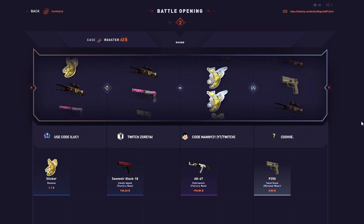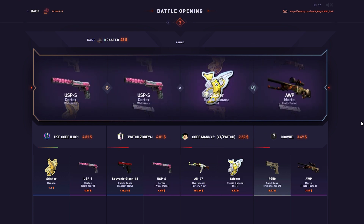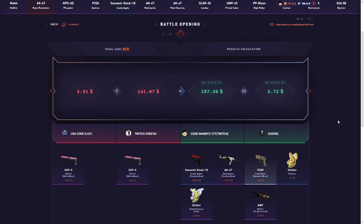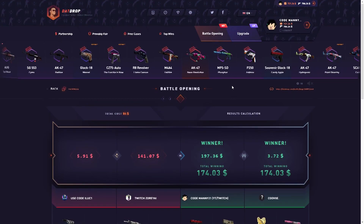He put in 136 — oh, this is close, come on, don't throw this. Nice dude, let's go! That paid decently — from 84 to 174. Okay, not bad, 90 profit, I'll take that.